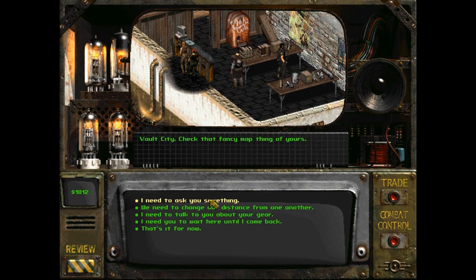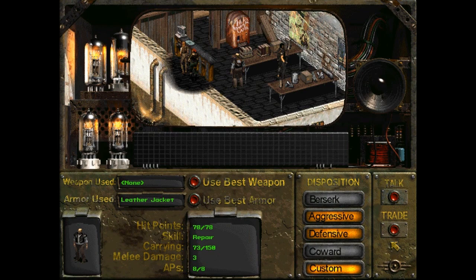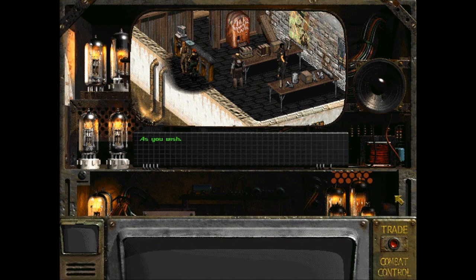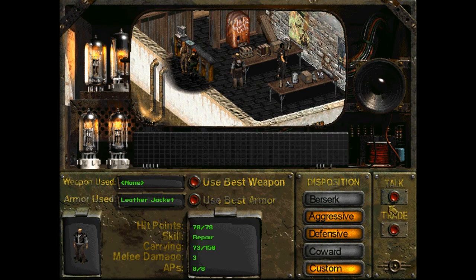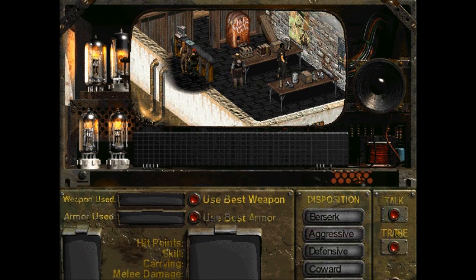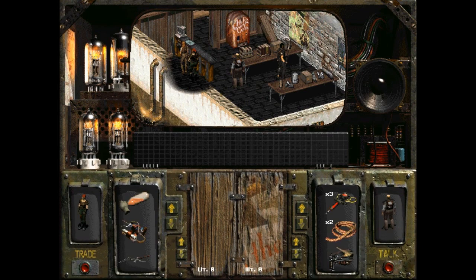Where's your friend Ed again? Vault City — check that fancy map of yours. I forgot all about that because I haven't played this game for like at least half a year since I met him. Combat control. Okay, armor used — leather jacket. Alright, it shows you there. Weapon used, none. As you wish. Is it going to update? This thing is using nothing. Does he really have nothing? He's out. We got to buy him 10mm. Alright.